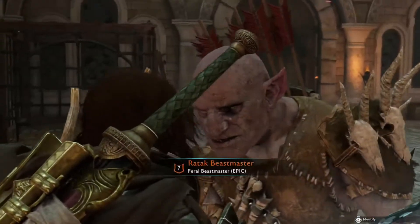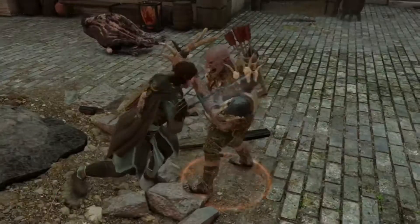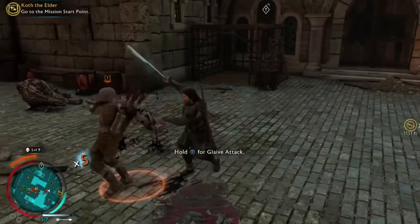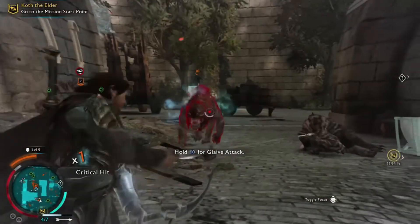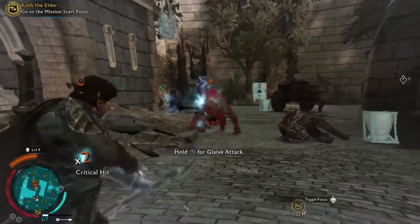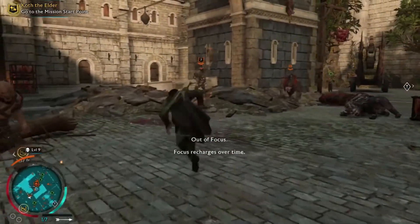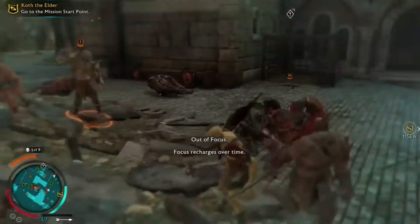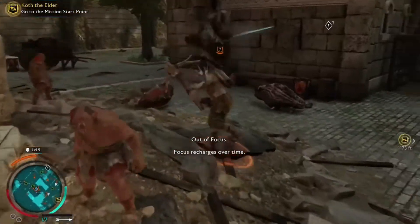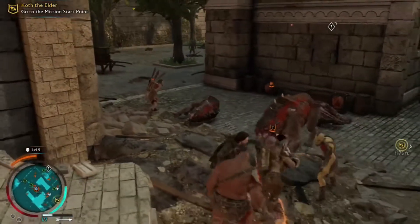One of the most frustrating things whenever you're getting in a fight like this is these caragors — those beasts — because they are very hard to take down. You can only sort of counter them; it's the only way you can really hit them, it's really annoying. Plus you may have guys like this shooting arrows and throwing spears at you, which gets frustrating.